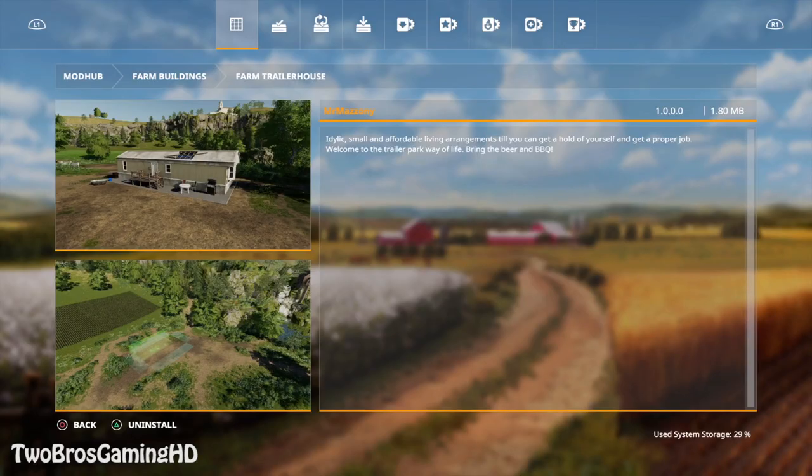This mod is from Mr. Mazzoni. I think all the mods coming into the game are pretty nice and cool. I do believe we're going to see a lot of new things come for Farming Simulator 2019 on consoles over the next period of time. The description says it's 'an idyllic small and affordable living arrangement till you can get a hold of yourself and get a proper job — welcome to the trailer park way of life, bring the beer and the barbecue.' That's really cool. This is ideal for an American map.